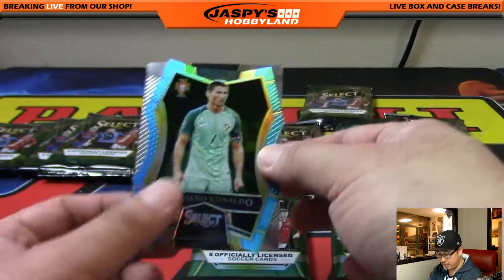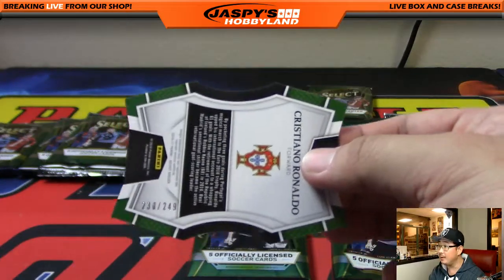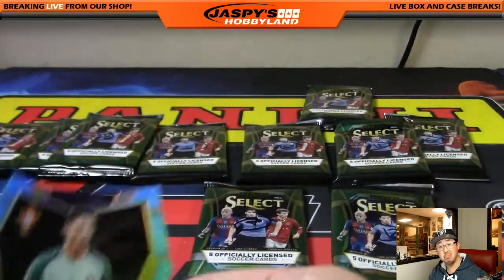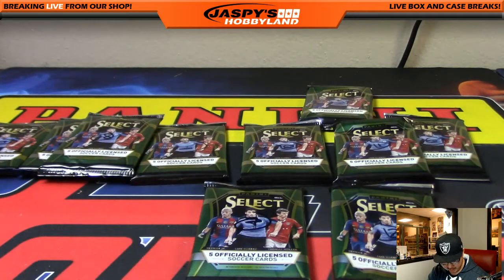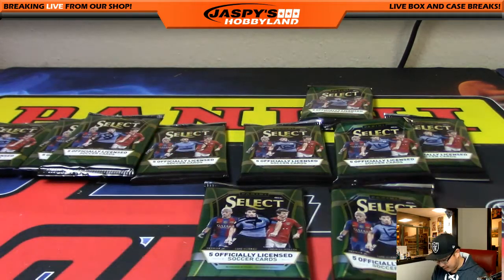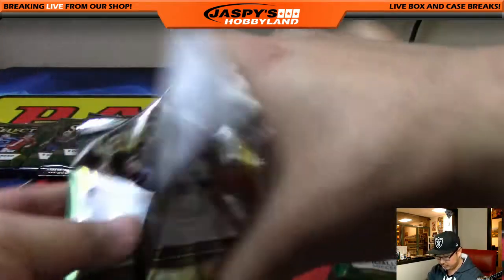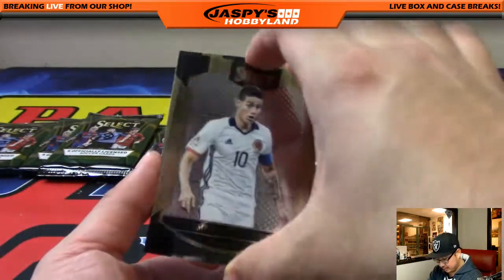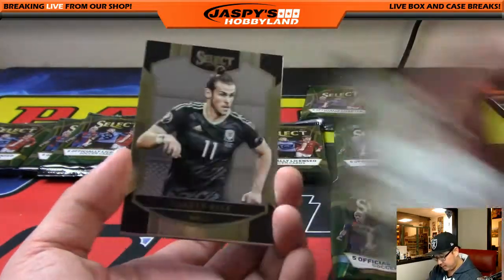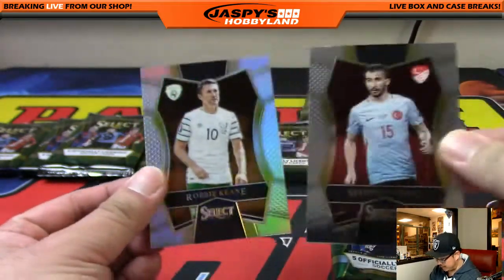And a nice Cristiano Ronaldo blue die-cut out of 249 — that's pretty cool. I would not be surprised if that card alone got the cost of your pack back. Pack seven: James Rodriguez leads us off, there's Bale, and just a blank card, and a refractor of Robbie Keane.